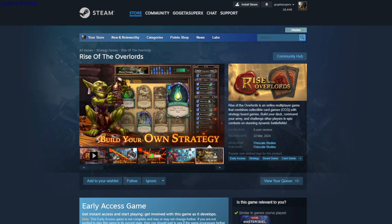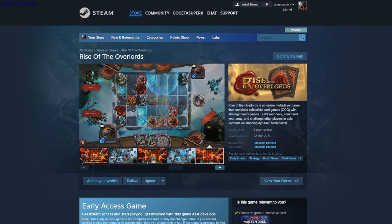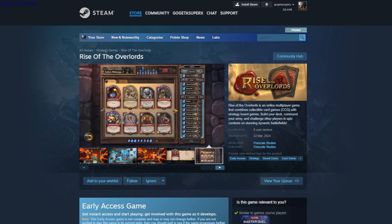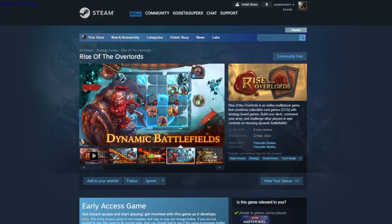Rise of the Overlords. Early access strategy, board game, card game. It's a mix of board game and card game — you place your creatures on the board and defeat enemies. In the tutorial there's a big boss you have to attack by moving your creatures to defeat him. It's online PvP and free to play.